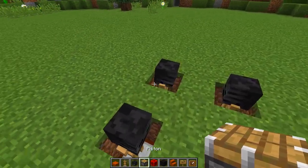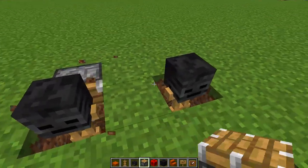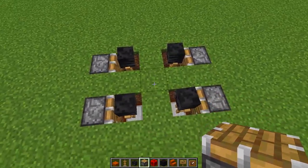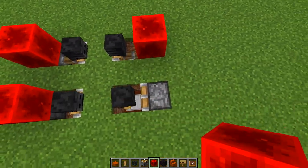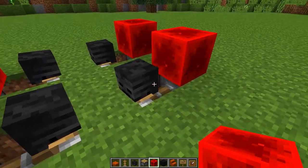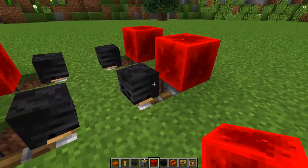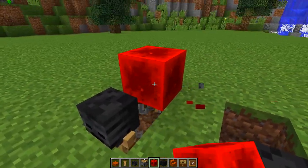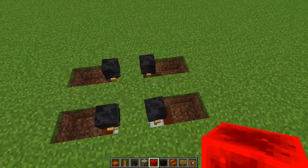Then grab your pistons and put a piston behind each one of these armor stands facing in to the middle. Then power these pistons with your redstone block, pushing the armor stands into the middle row. Now destroy the pistons first — make sure you destroy the pistons before you destroy the redstone block, because it will make the armor stand glitch out if you don't. Destroy the piston first on each one, then break the redstone block, and you should get something that looks like this.